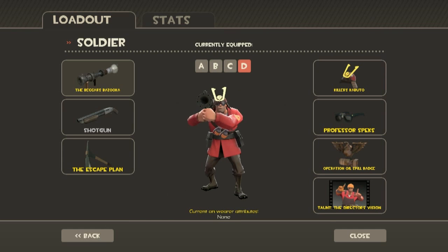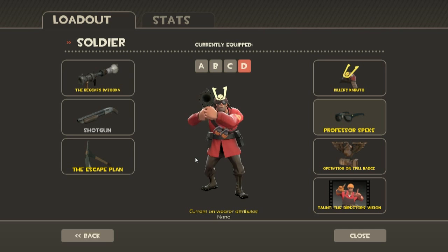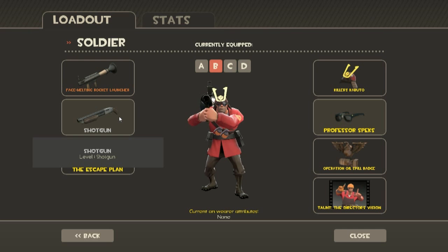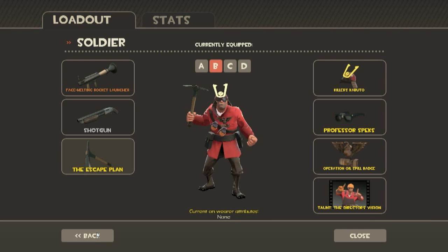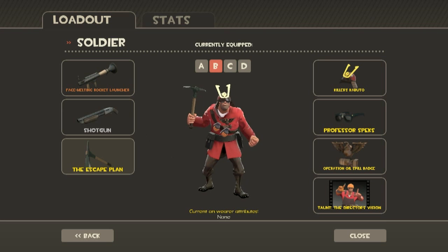Next one: Soldier. I have almost no favorites, but the basic thing is I've got a shotgun and an escape plan. I switch between Rocket Launcher and Liberty Launcher, but my favorite, and the most fun — I usually use it a lot for pushes — is the Beggar's Bazooka. What is yours? My normal Rocket Launcher — and I die right here, splat my face in the ground. Rocket Launcher, next is the Shotgun and the Market Gardener.